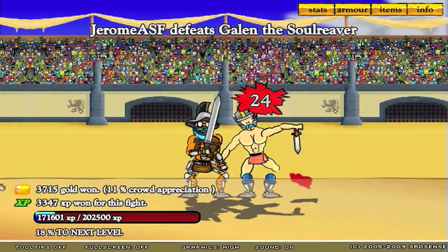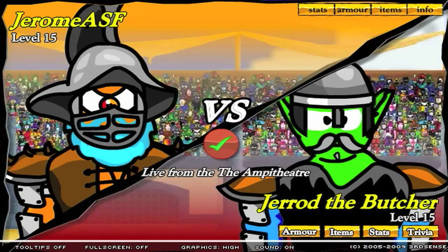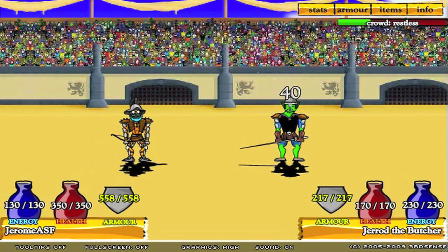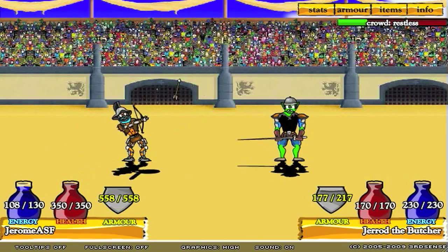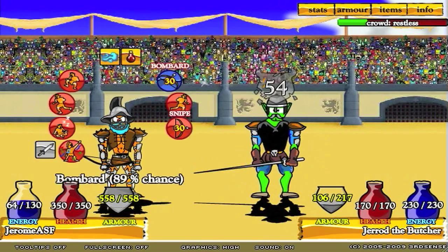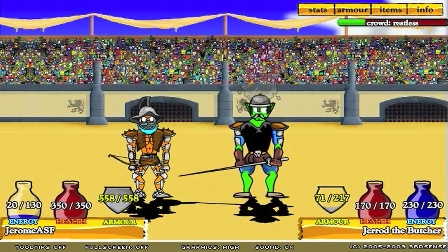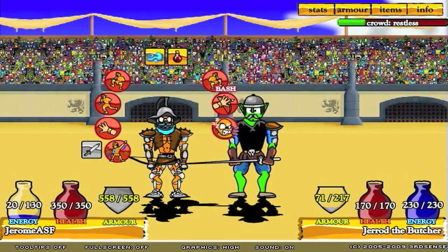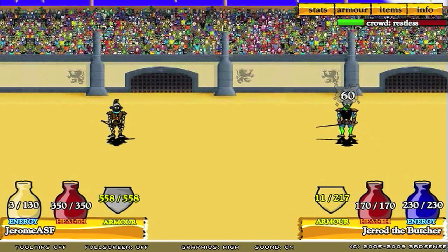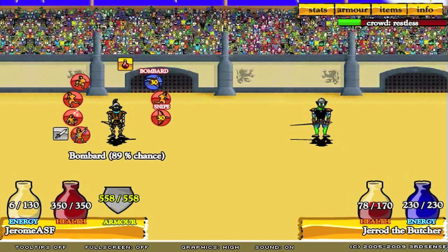That was the easiest duel so far — I think they're getting slowly easier, which is nice. And oh god, this next guy has a super sword. I think it's called the Rapier — I don't get that one until a very high agility level. It's not even on the first page of swords, that's how good it is. Alright, here we go buddy — he's done. This guy's done.